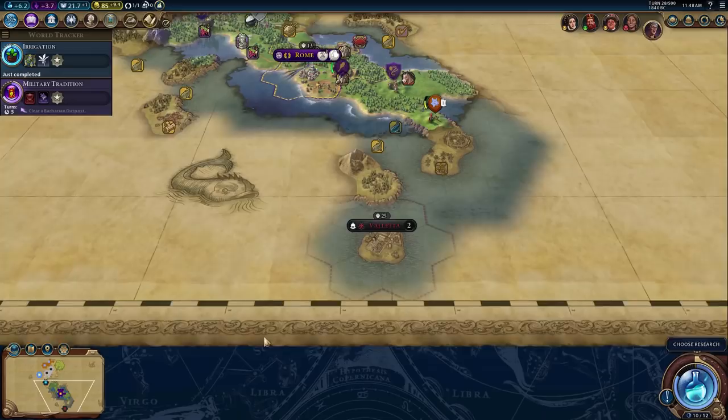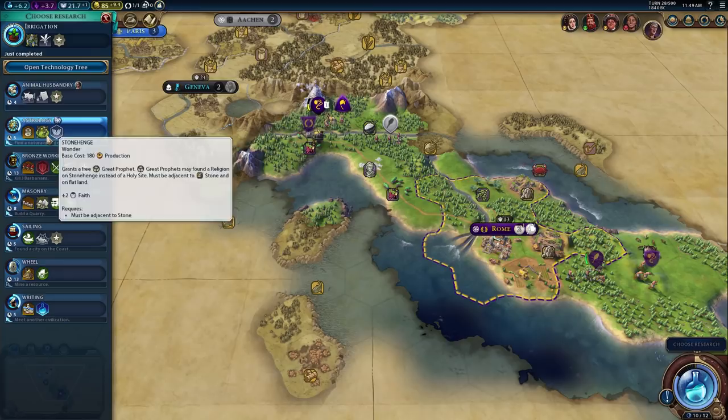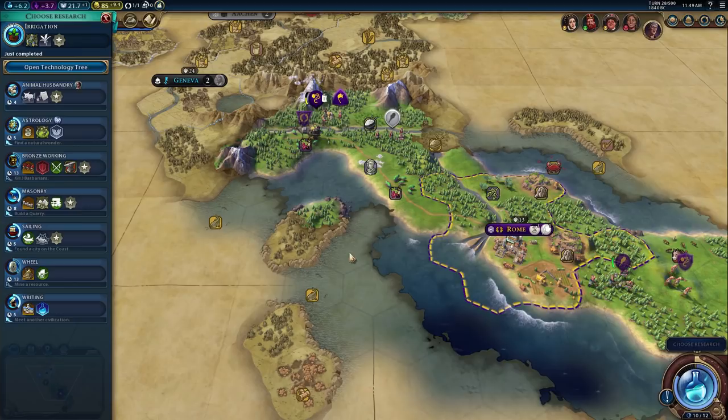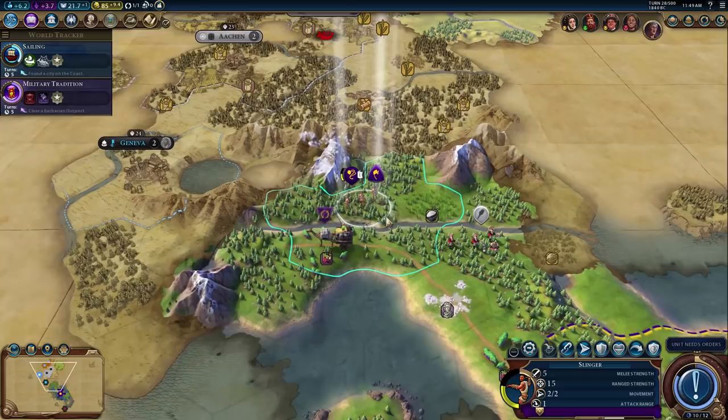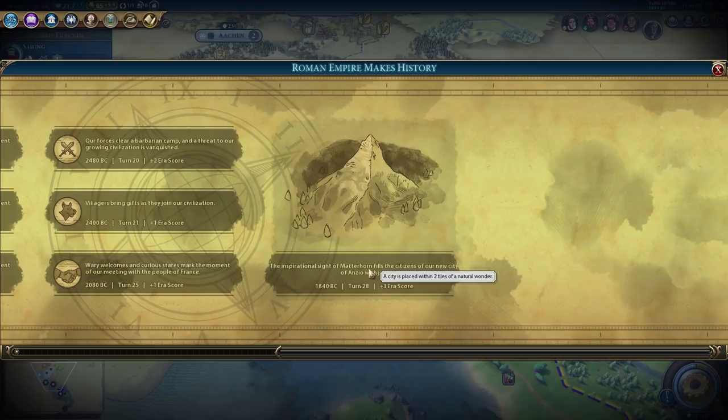Astrology gives Stonehenge and a shrine, but we don't have mountains near Rome so that path is questionable. Getting an early galley might actually be really good for us though. We place a city — a city placed within two tiles of a natural wonder gives era score. So we're going to be in a golden age? Actually, we just guaranteed a normal age — we're working toward a golden age.